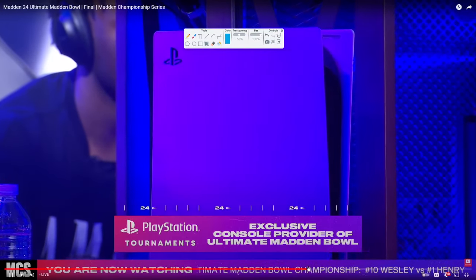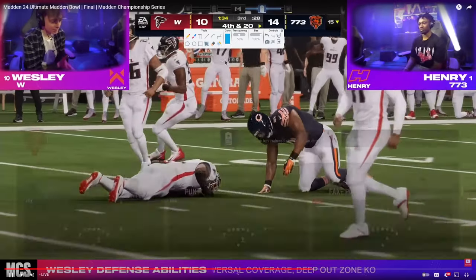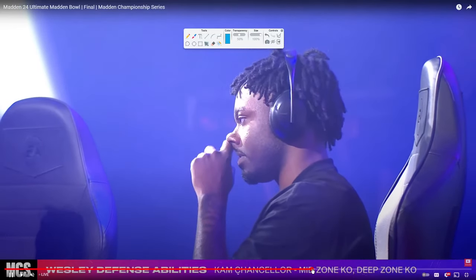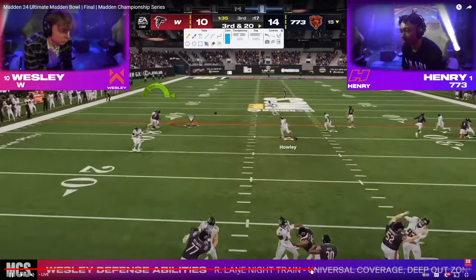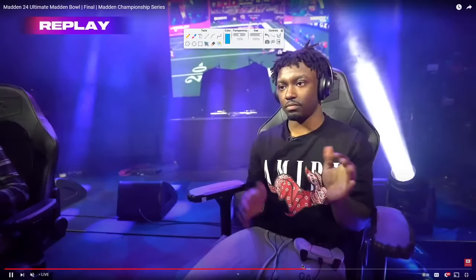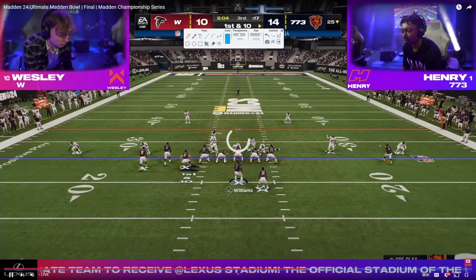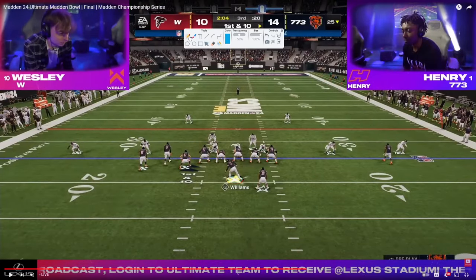Henry survived the potential momentum swing coming out of half. He really has all the momentum on his side now. And somehow on this drive he just absolutely — if he had any weakness it's really stuff like this. It's first and ten — if you go get seven on this drive, the game is effectively over. Literally, that's how fast these games are, that's how critical every possession is. If Henry goes and gets seven, he knows this.